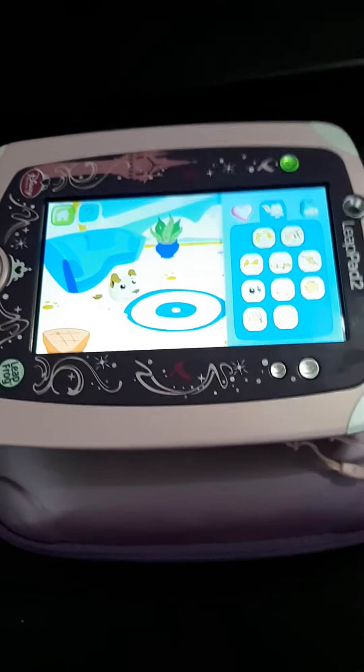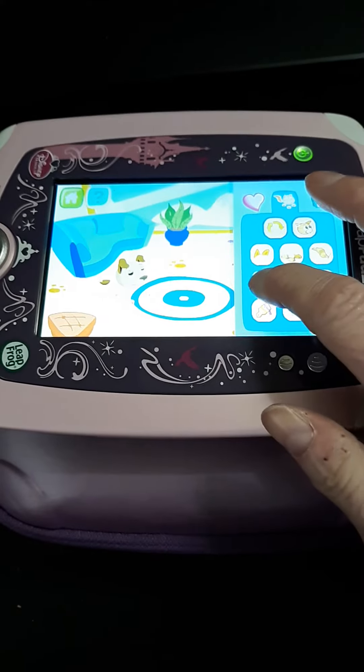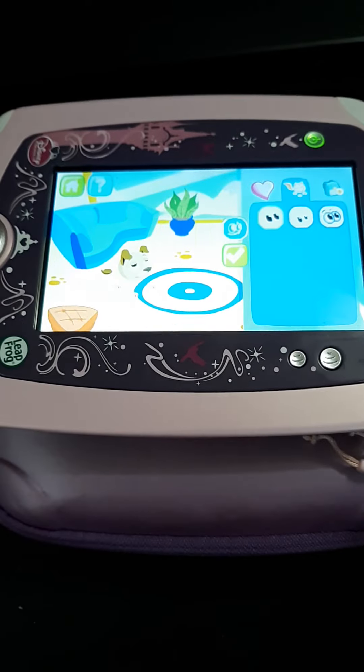Now create your own pet to play with. Tap the icons to choose the part of the pet you want to customize next. Eyes. Great choice!